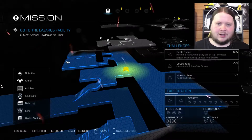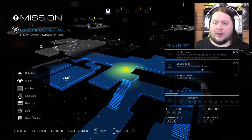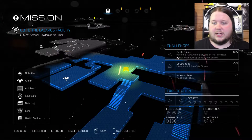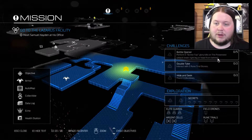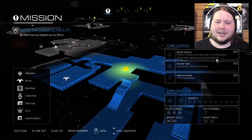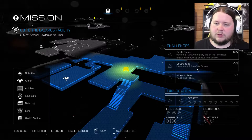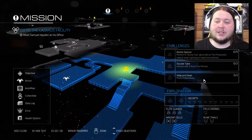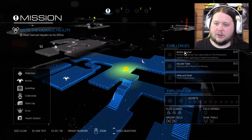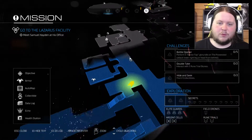Before we really get started - we've got the 'Bottle Opener' challenge: perform five screw-top glory kills on the possessed. Attack the lower right leg or head from behind. I'll try head from behind for the possessed. And then we've got 'Double Take': interact with two rune trial stones and find two collectibles. This level's challenges are quite easy, though there's a ton of secrets. It's just the five screw-top glory kills on the possessed I need to focus on.